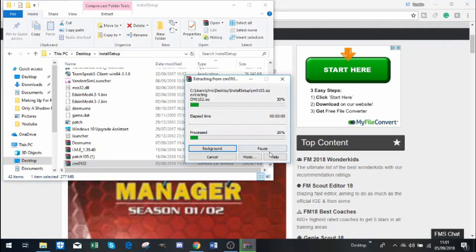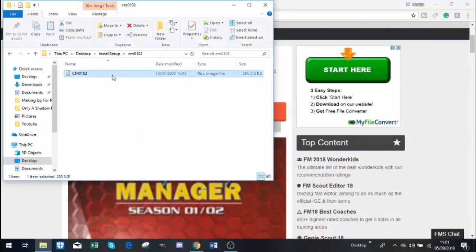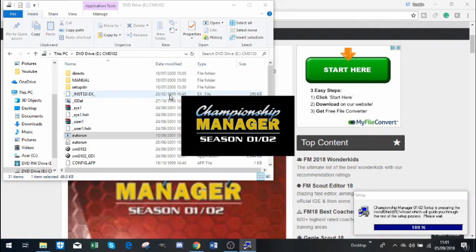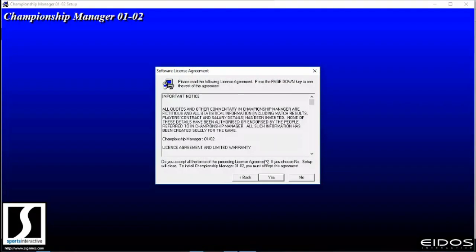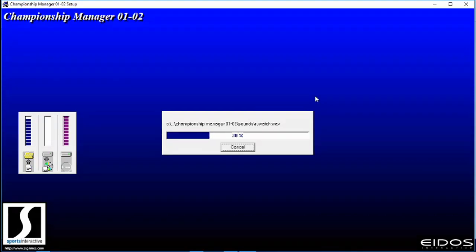So extract that to a folder, scroll back up, double click on it, double click on it again. Open this up and then you want to click the autorun application, which will start the installer. You just click yes, next, next. It installs pretty quickly actually.